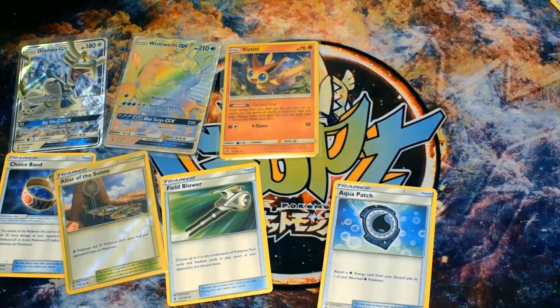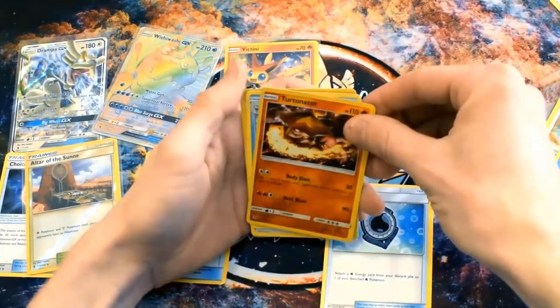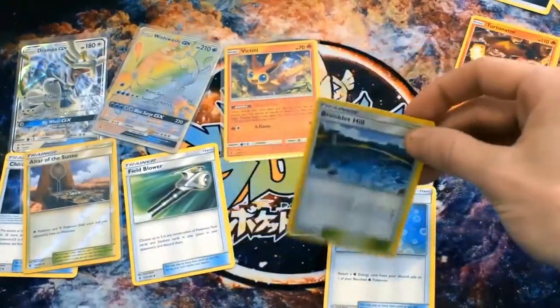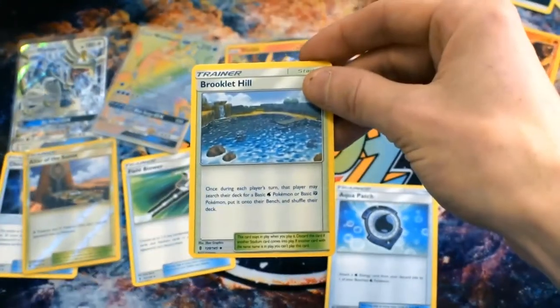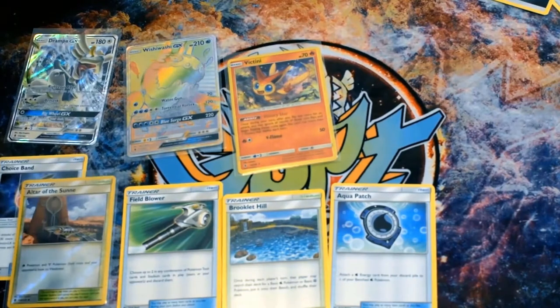So I think we've seen quite a lot of commons now. GX's could be nice - keep flipping over green code cards. Turtonator Reverse Rare, Vanillish, and a Brooklet Hill. It's a nice card - it lets you search for a basic Water or Fighting Pokemon pretty much every turn. That's cool - it's Water and Fighting. That'd be nice to make a cool deck with Lycanroc and Lapras or Primarina.